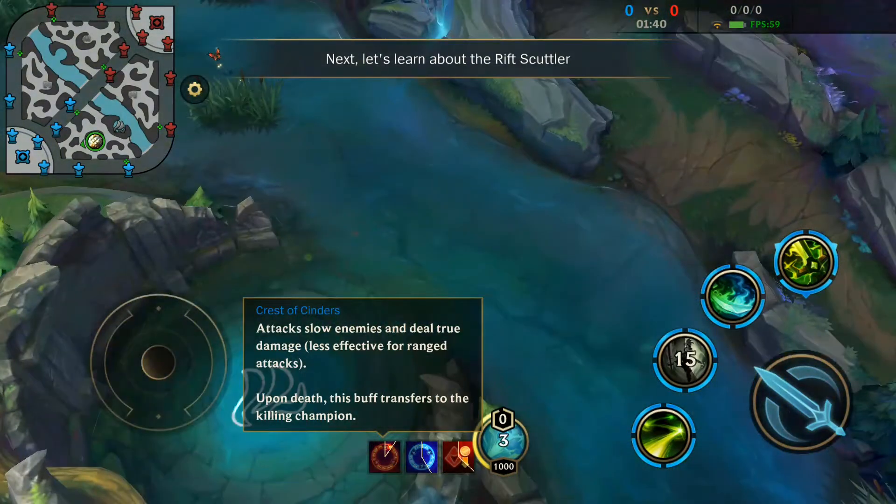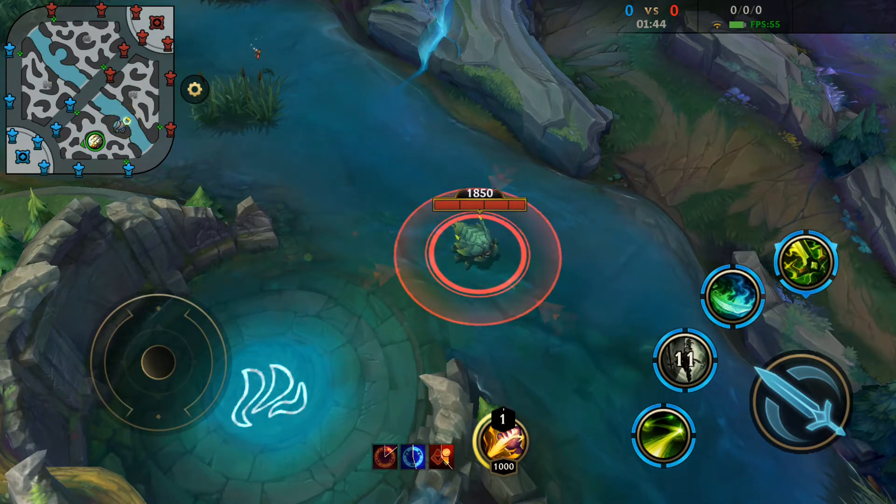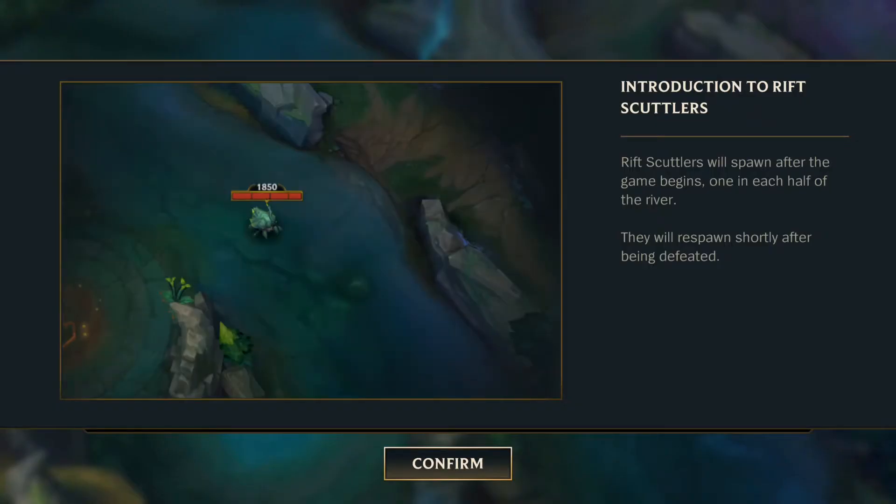Next, let's learn about the rift scuttler. Rift scuttlers will spawn after the game begins, one in each half of the river. They will respawn shortly after being defeated.